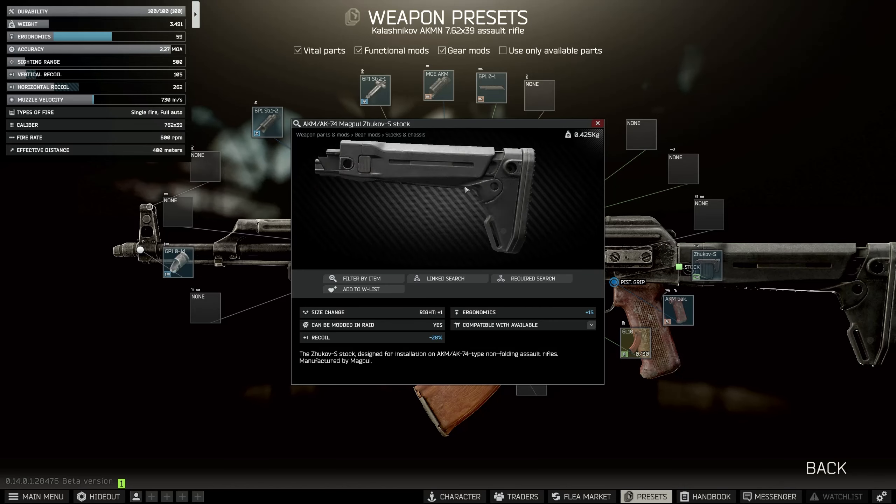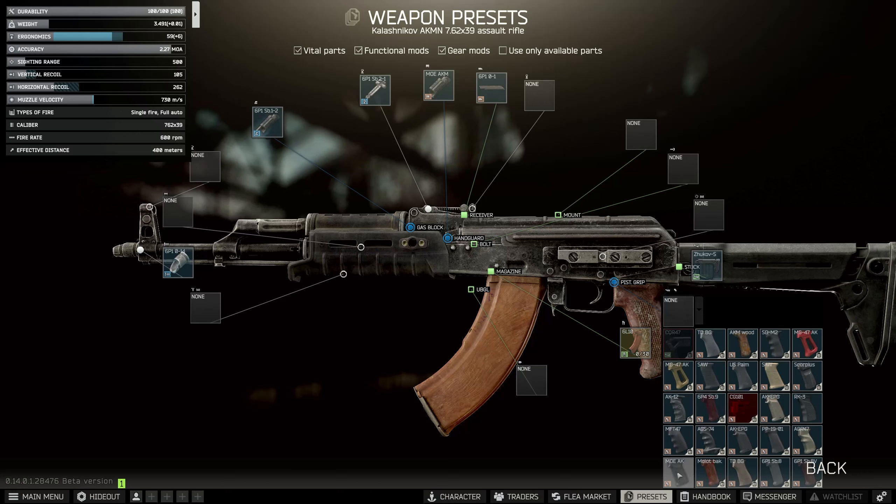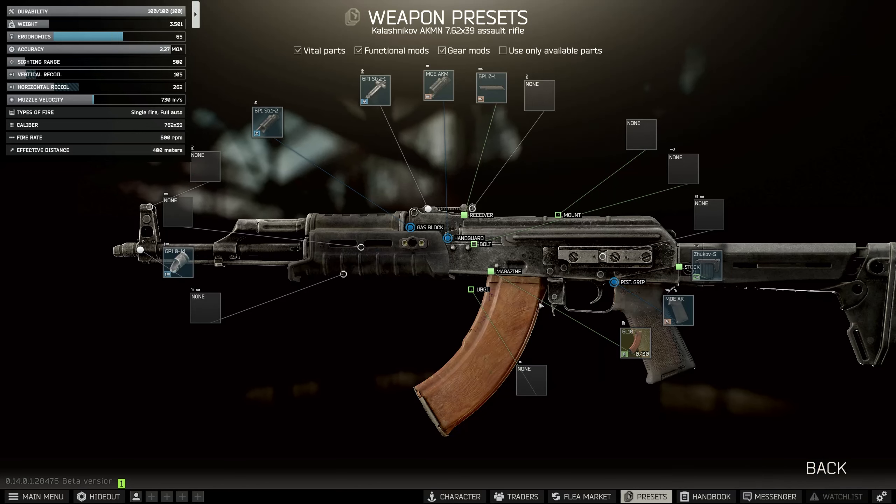For the stock, this is more commonly known as the Zhukov, and this is Magpul, so we can stick this right on here. And then in terms of the pistol grip, we also just have to pick the MOE AK — this one.